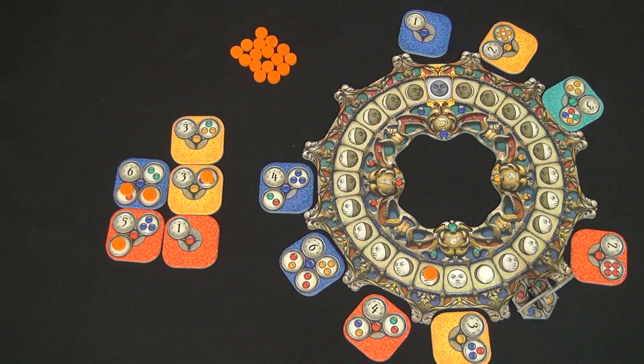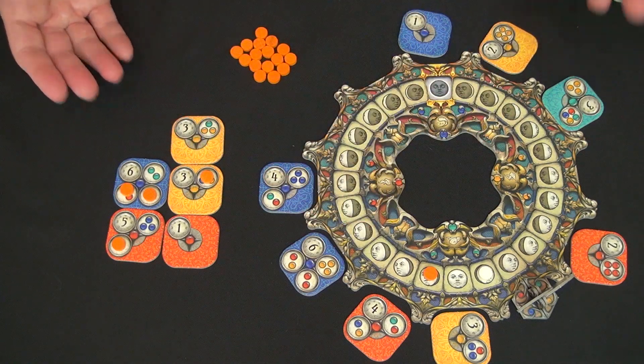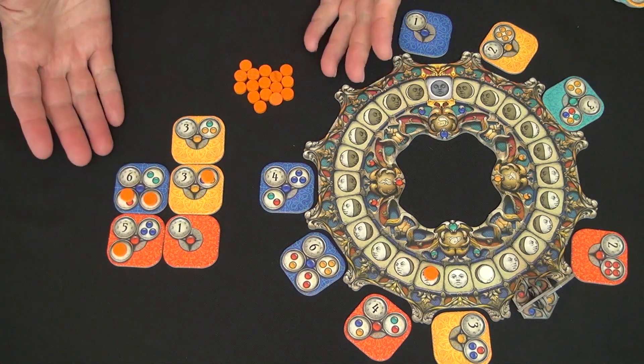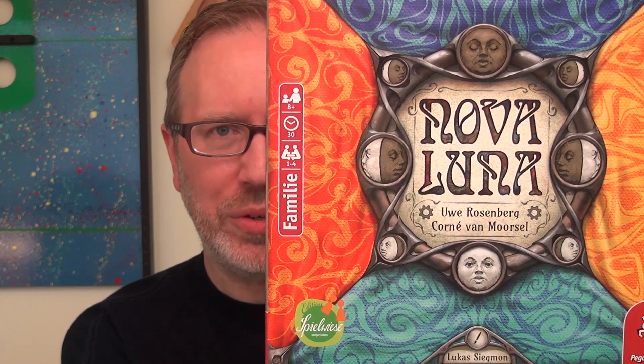As soon as someone gets all their tokens on their tiles, game over — they win. When your turn comes around, take one of the three tiles available clockwise from the moon figure. That's it. If it's still your turn, do it again. When there are fewer than three tiles, you can take one of the ones that's available, or you refill it and then take a tile. Players continue taking tiles until someone wins.